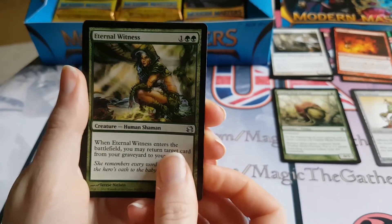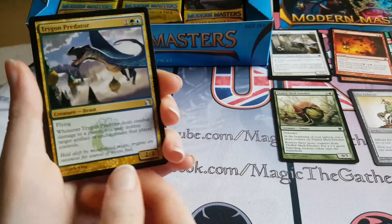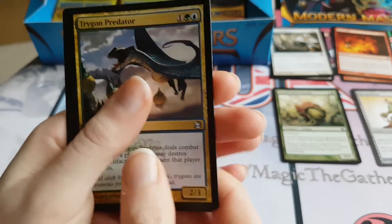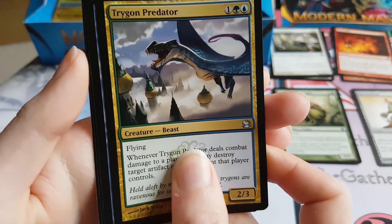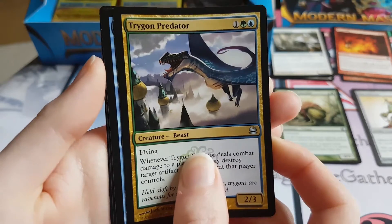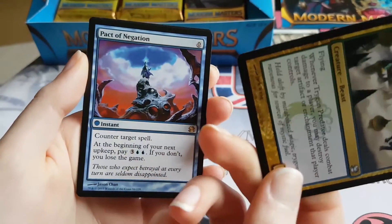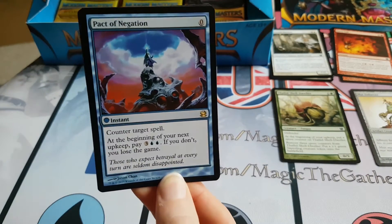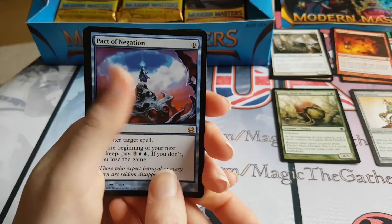Eternal Witness, very very good uncommon. That's what we want to see — it's a super uncommon. And a Trigon Predator is the final uncommon. And the first rare — I'm excited! What's it gonna be? What colour is it? It's blue. That could be Cryptic Command, or Pact of Negation. Pact of Negation — there we go! That's pretty good, that's about a twenty, twenty-five dollar card. So really good start there. Pact of Negation. Nice.